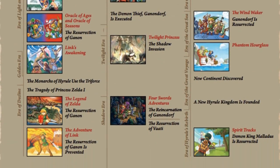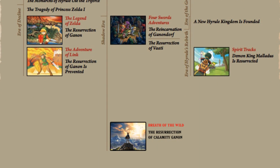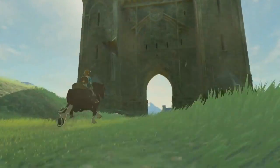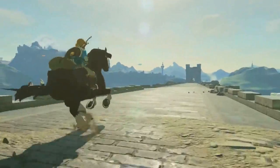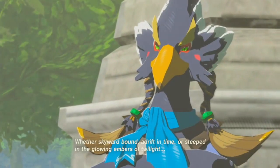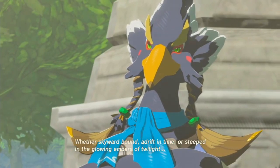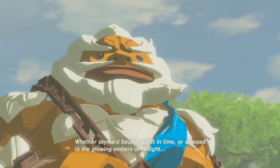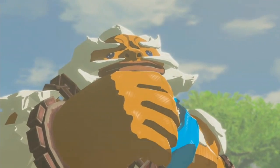I think for me, this is the last bit of evidence I needed to fully place the game here in the Child Timeline. In conjunction with areas like the Great Bridge of Hylia, we've obviously already got some solid evidence for this placement, such as Zelda's description of the Master Sword being bound to the Hero when skyward bound — so Skyward Sword — adrift in time — so Ocarina of Time — and steeped in the glowing embers of Twilight — so Twilight Princess.